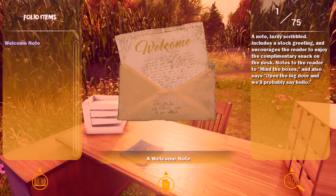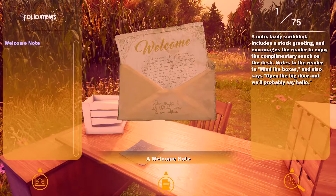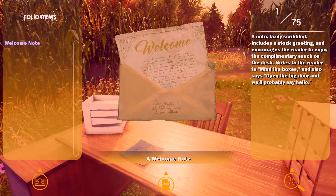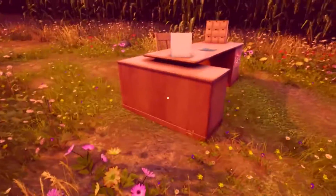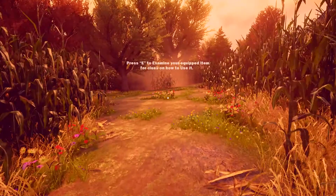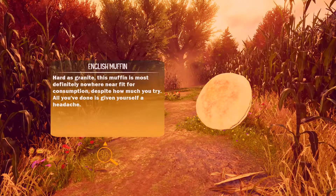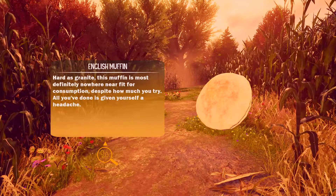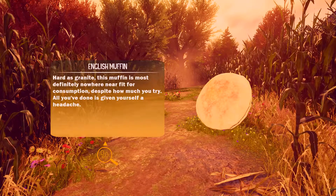Welcome note. Open the big door. Say hello. Tun wir das mal. Hier ist anscheinend das Empfangskomitee dann gewesen. Extendiert dein Equipment, Ethan. Den Muffin. Härter als Granit. Muffin the most... nothing near fit for... Give yourself a head edge.